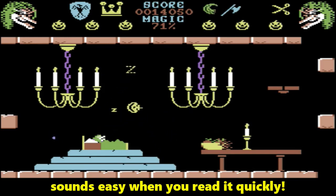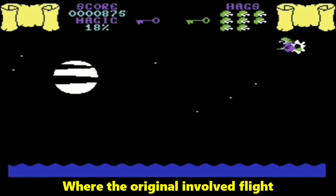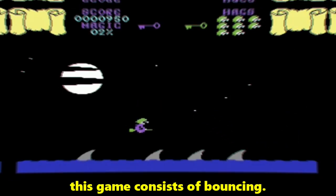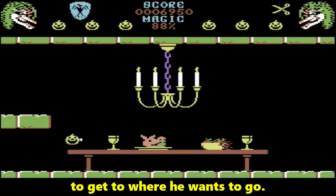Sounds easy when you read it quickly. The gameplay, however, differs drastically from the original. With the original involving flight and insane platform jumping, this game consists of bouncing. Since a pumpkin can't walk, he has to bounce off of objects to get to where he wants to go.